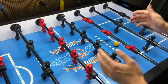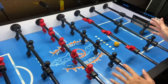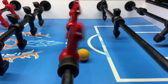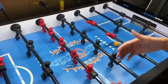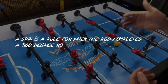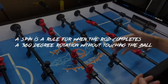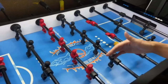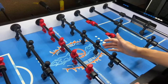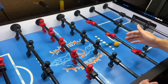Let's talk about some basic rules you need to know first. The first rule is no spinning. A spin is defined as when the rod completes a 360-degree rotation without touching the ball. So make sure not to let go of the rods at any time. However, if you like to spin the rods, I will show you how to spin the rods legally in the offensive section.